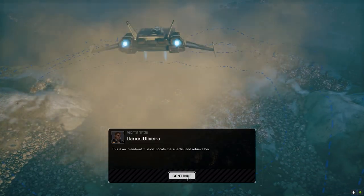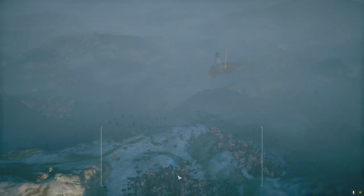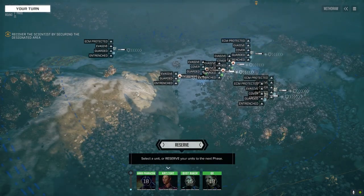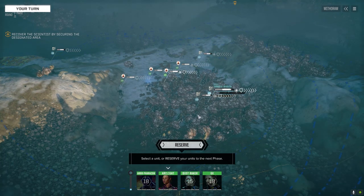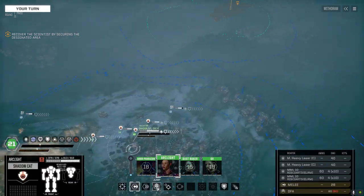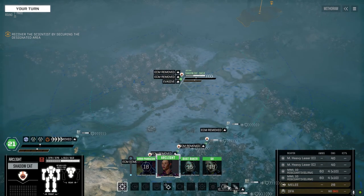Okay, here we go. Looks like we got some guys with us though. That's all right. Let's go extract this person. Most likely there could be a lance up ahead and then one more after we extract. What do we got on our side here? Gladiator, Urban Mac LRM, a Bombard, another Gladiator. Let's not get shot by them.